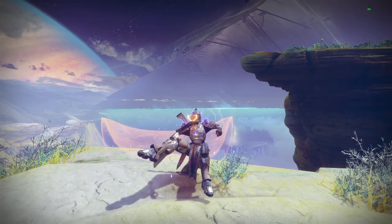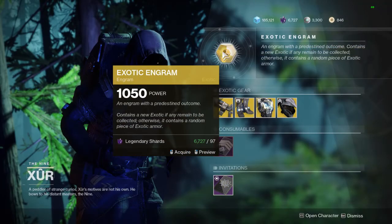Keep in mind that if you're missing any of the exotics on this list, Xur sells an engram that you can open once per week on your account that is guaranteed to give you an exotic that you may be missing.